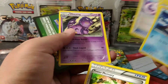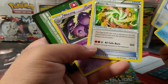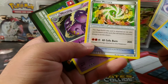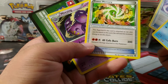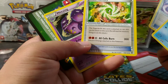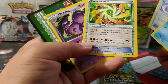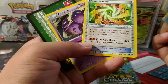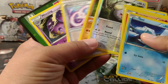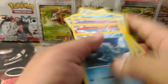Whoa, what is all this? The Zygarde EX — the card attached to this can also use the attack on this card, so it's like a tool. All Cells Burn — is this still playable? I don't know, but I've never seen it before. I'm not too familiar with the Fates Collide set. This doesn't look very good.